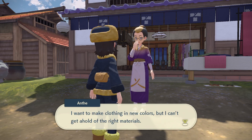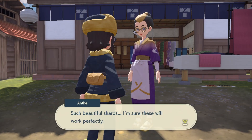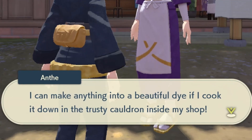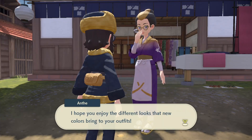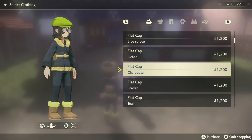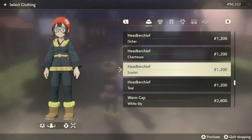She asks for one each of red, blue, and green shards to make dye. I check and I do have them! She explains: 'I can make anything into a beautiful dye if I cook it down in my trusty cauldron.' She now has new colors for sale including scarlet, chartreuse, and flame. I check out the new outfits - the scarlet bandana looks really good with this hairstyle.